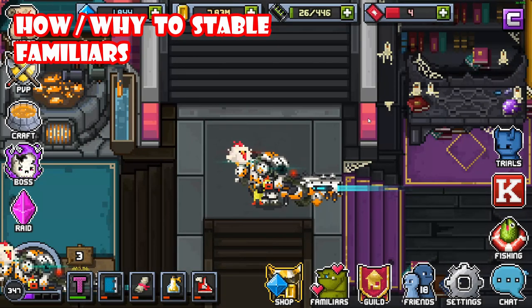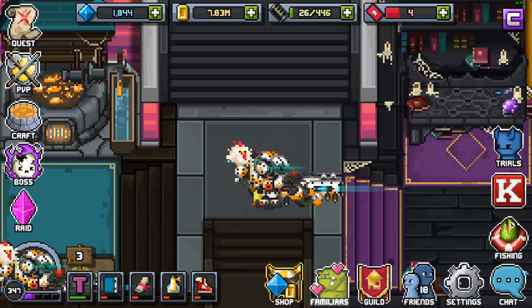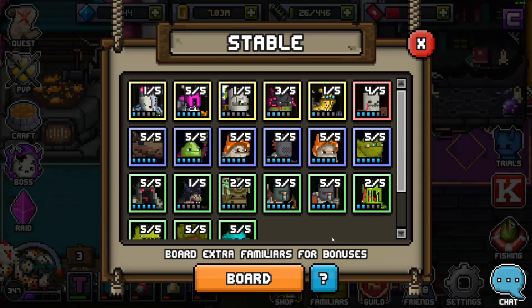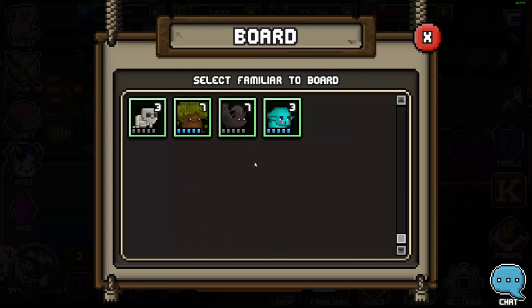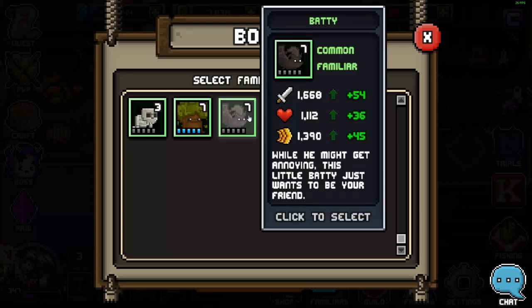Now we've fused a Familiar, let's talk about stabling and why it's important. Click on the Familiar button and go to the Stable tab, then click Board. You will need multiple copies of the same Familiar. For example, with seven Batties, stabling one gives him 54 more power, 36 more stamina, and 45 more speed. Those numbers scale off your own power, so they'll be different for everyone, but you will always get an increase. Every single time you board and stable a Familiar, you get a stat increase.